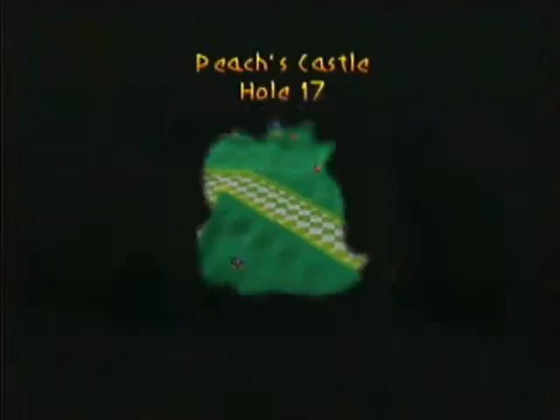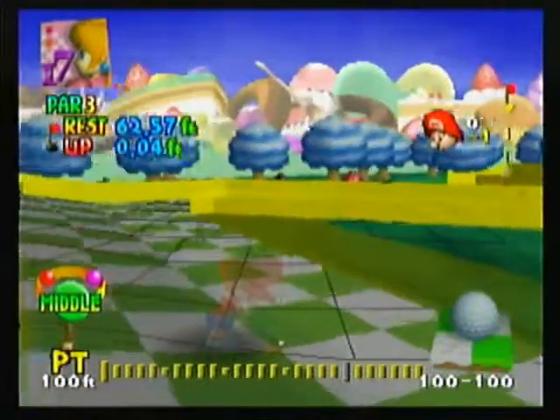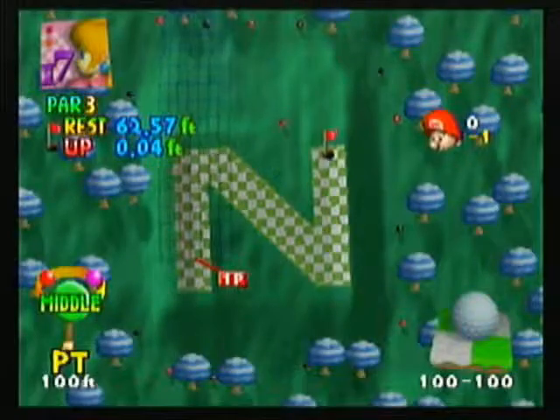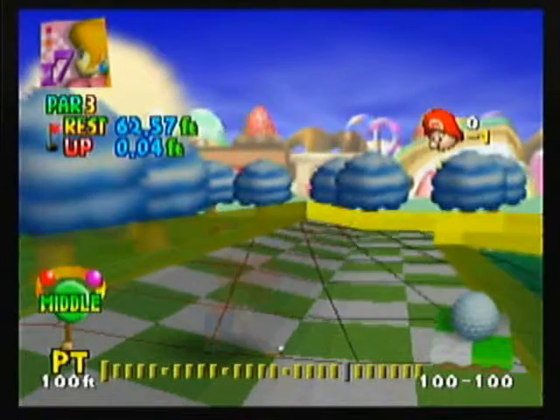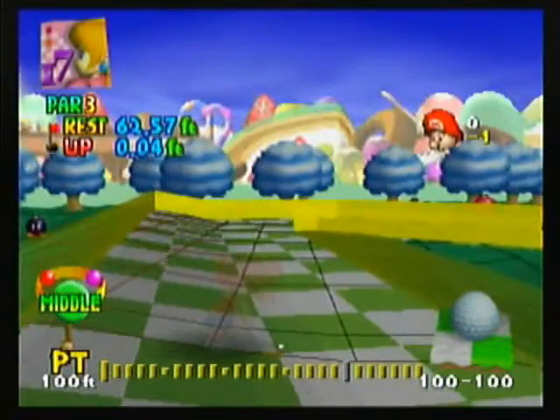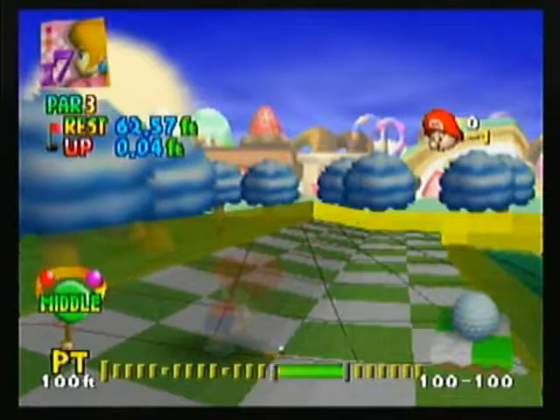We've got two more holes, guys. All right, so there's Z. Holy hill, man — what's up with these hills? I'm going to try making it deflect off the corner.